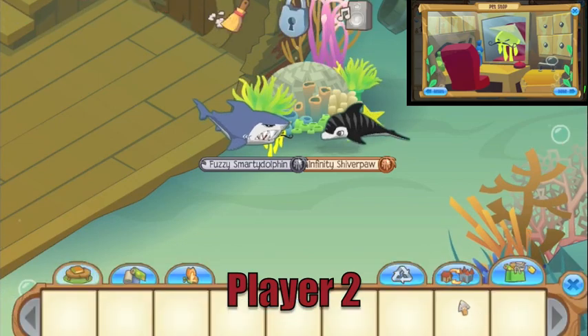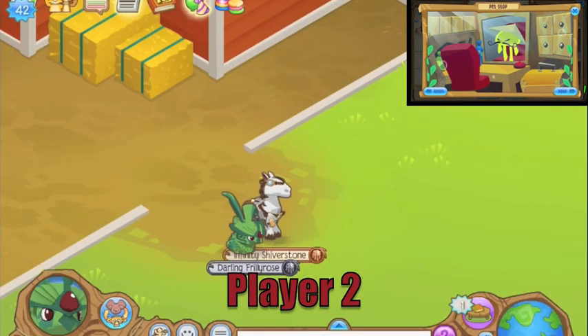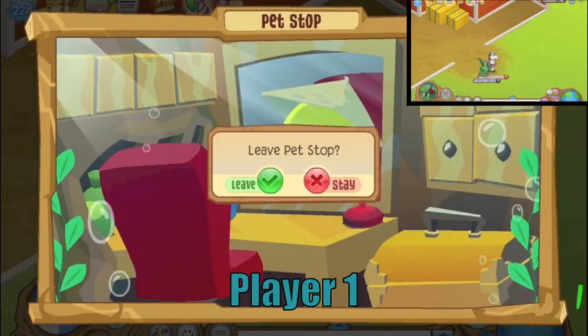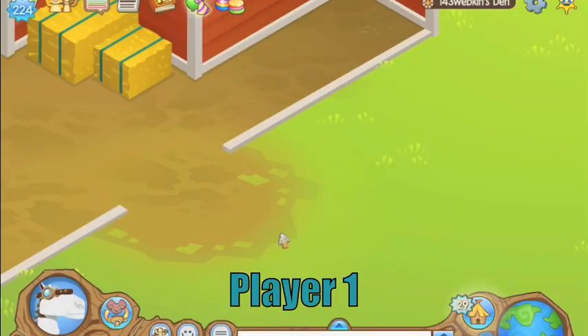Next, player two switches his or her den back into a land den — doesn't matter whether it's the one you started with or not. Player one, who has had Pet Stop open this entire time, then closes the window to find himself invisible.